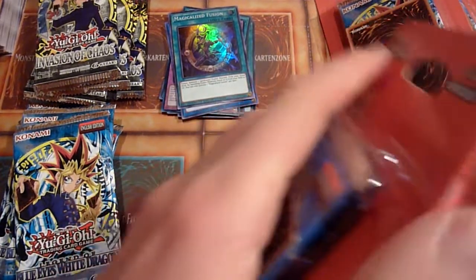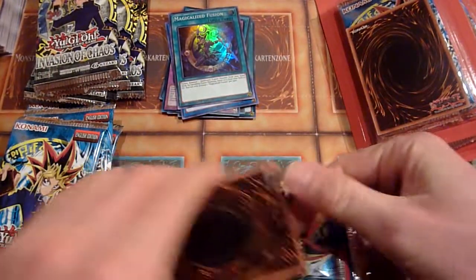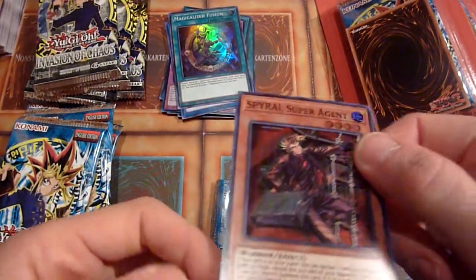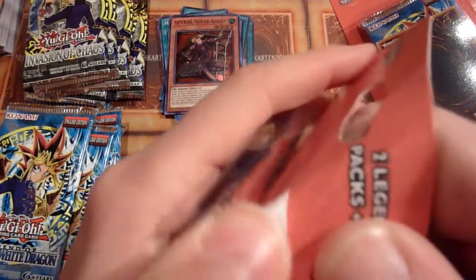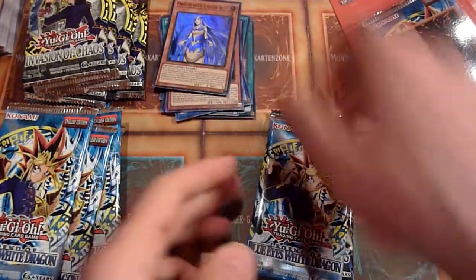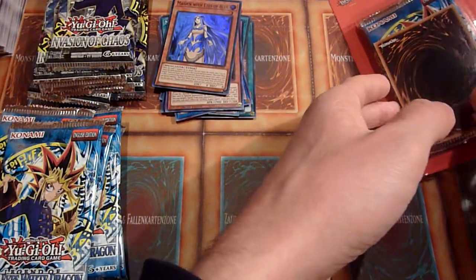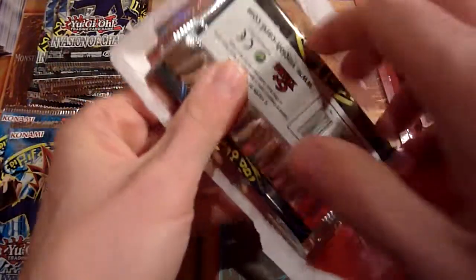It has an upgraded version in terms of rarity — I think it had a Secret Rare in the 2020 Megatins. Spiral Super Agent with a ding. I don't know if that's a good card or not, but Spirals shouldn't be too strong at the moment. I think they dominated when Magician Soul came out around that time. Maiden with Eyes of Blue. But then they were hit with the next ban list, I think. Not too sure on all those more recent metagames.